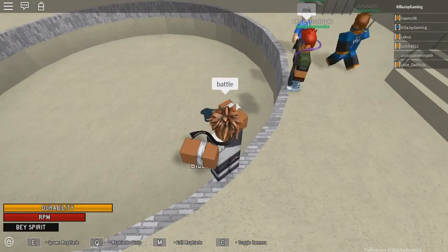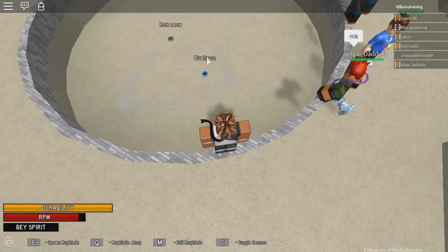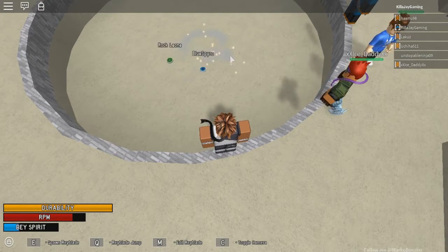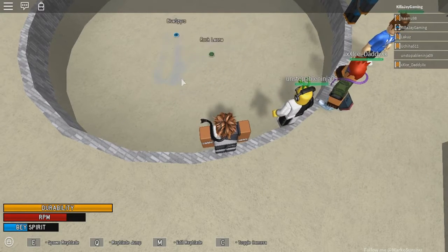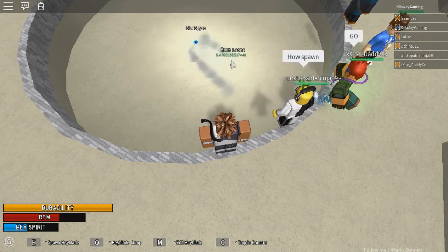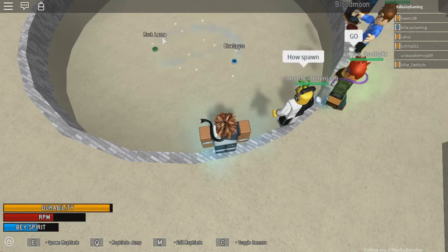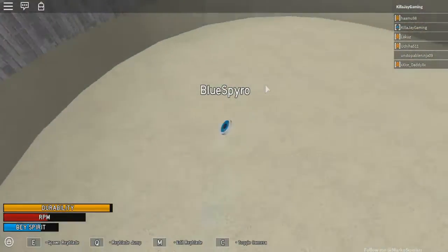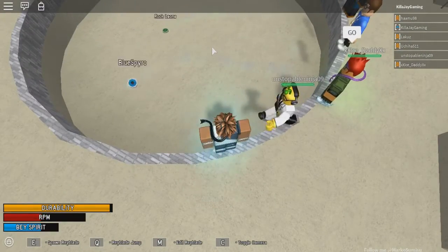Alright, this is how you play. You can either go into your Beyblade view or control it by holding and clicking your mouse — you gotta click and hold. You can say 'go' and it'll help your Beyblade, I don't know exactly how but it does. You can also go to your screen view like this, which I don't really like doing because you can get hit — like that dude just spawned out and got me.